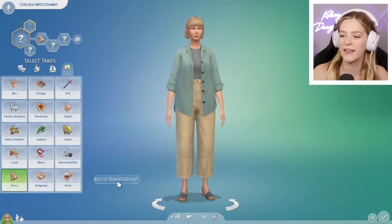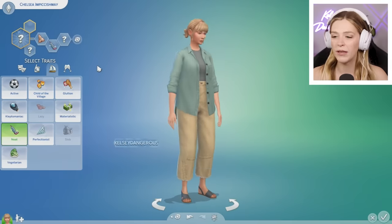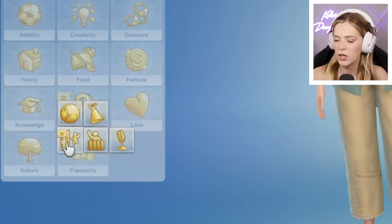I like Nosy — Sims who thrive on gossip, snooping, and spying. They are of incredibly poor boundaries and don't quite understand what personal space is, but they will discover secrets by any means necessary. I love that for Chelsea. I'll go with Neat since she is going to hopefully be a landlord, although she's going to have to deal with mold — so maybe she should be lazy instead.